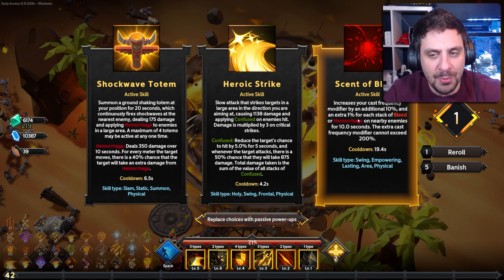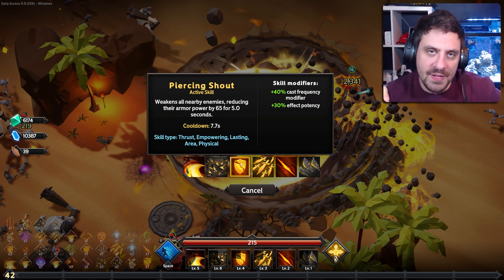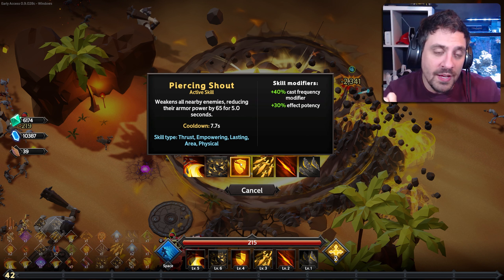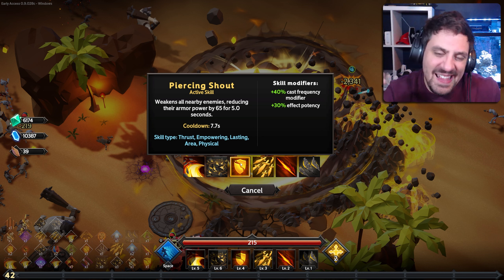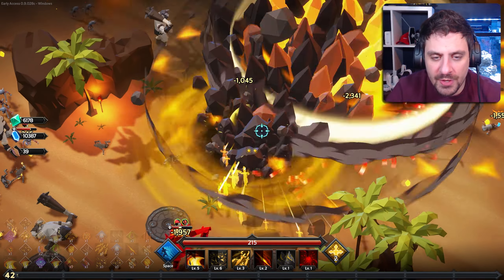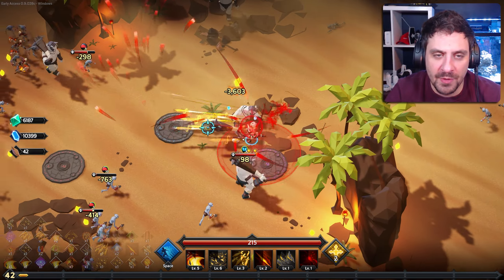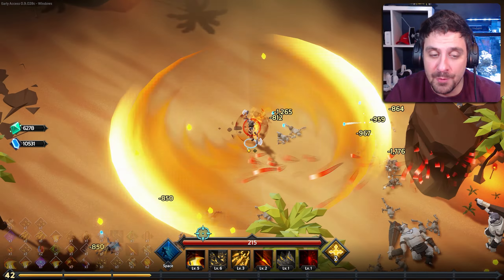Sin of blood is so good if you're going for a bleed build. This is where things get tricky because I want to get rid of piercing shout, but I've already spent points buffing it up. The struggle is real, but we're going to do it anyway because I feel like sin of blood is really, really good for the bleed hemorrhage build I'm going for right now.